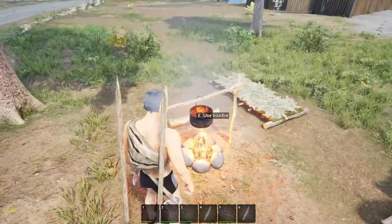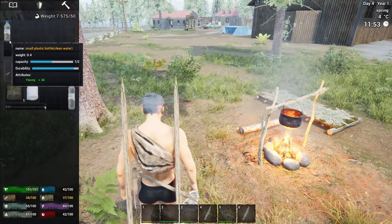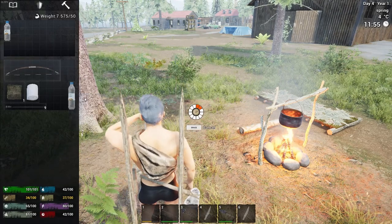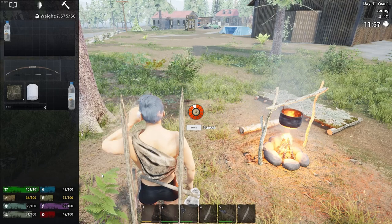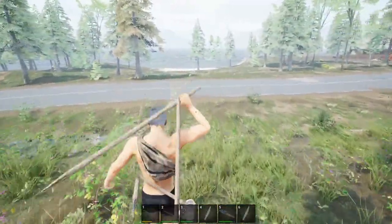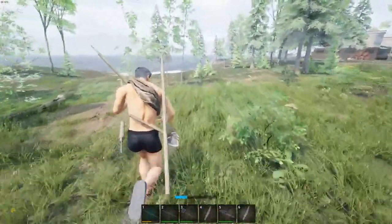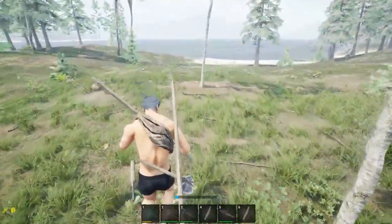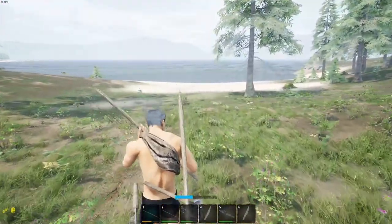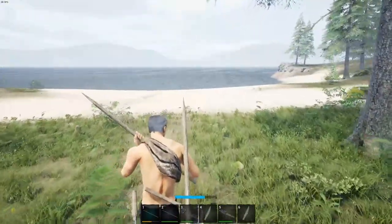So that will just continue to burn. To get our water bottles filled up, I'm going to go ahead and drink out of this one — we're low on water anyway. We're going to run down to the ocean and get water in this bottle. I'll show you how that works, because that was a question on the Steam forums on how to get water in our bottles. I had the same issues myself, and sometimes just seeing it in action in a video certainly helps.